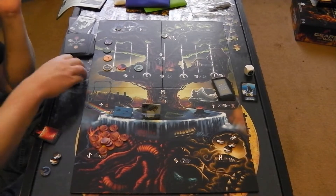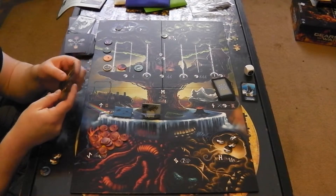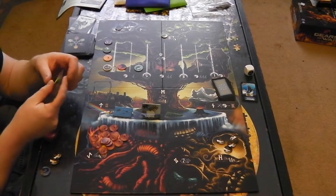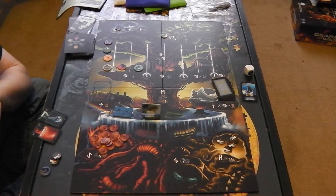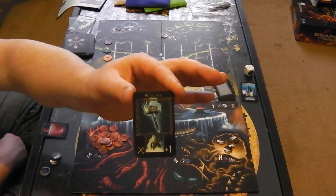My third move, I'm going to get Jomungand's weapon from the Isle of Dwarves. I find it in the deck — it's Mjölnir! That was to find the power of Thor. So I've now got Jomungand's weapon.